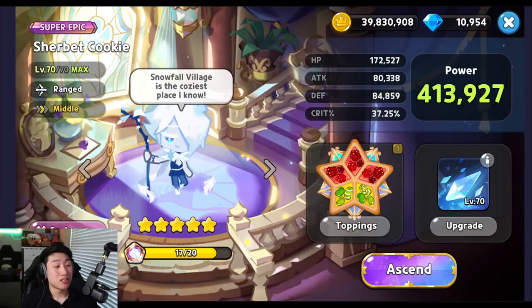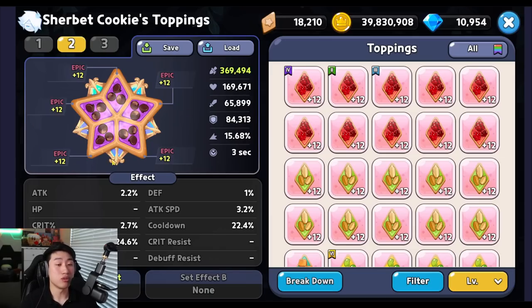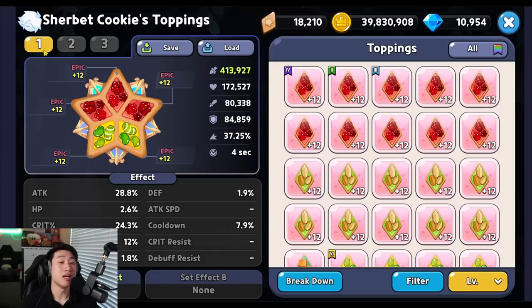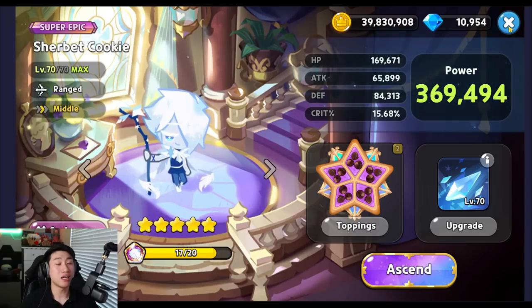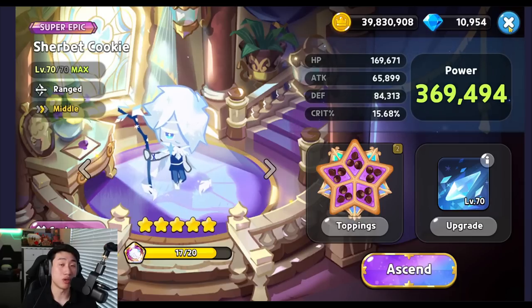To wrap it up for Sherbet Cookie: the best topping for almost all game modes is Full Swift Chocolate, next is full Solid Almond, and then full Searing Raspberry or a mixture build taking advantage of attack, crit, or damage resist depending on what you need. In the majority of cases, Swift Chocolate is the best topping with a focus on damage resist and cooldown. Hopefully that helped you understand what toppings to use in which scenario for Sherbet. The simple answer is Full Swift Chocolate, but it depends on what toppings you have — that's why I gave you different options. Thanks for watching, guys!